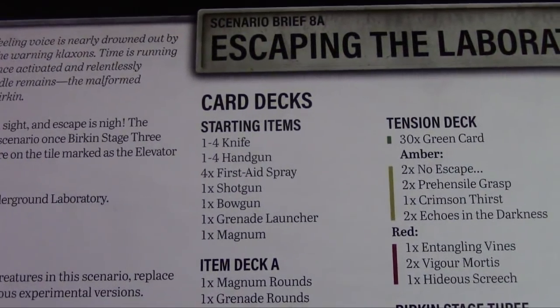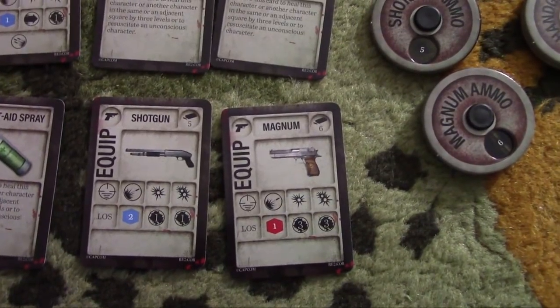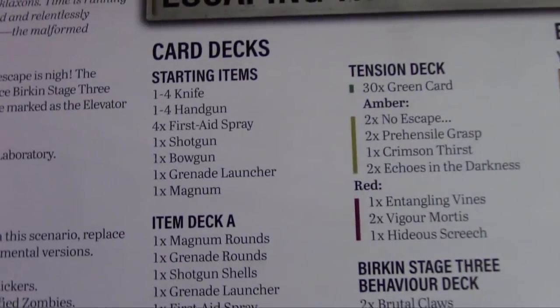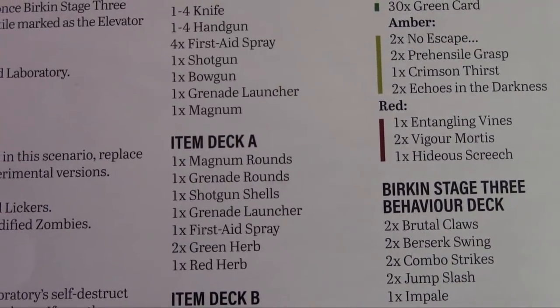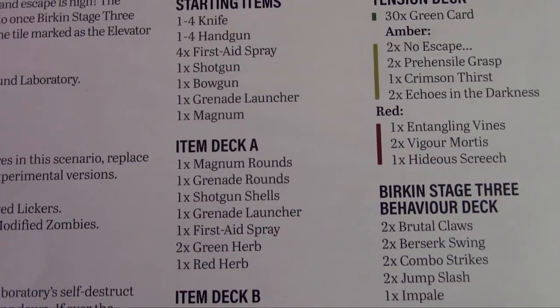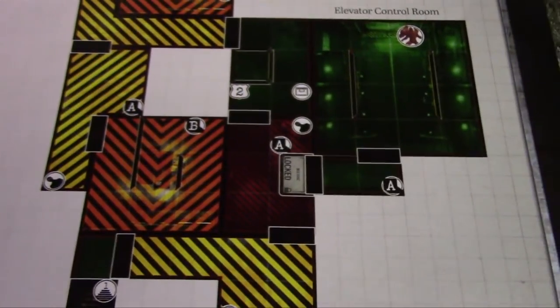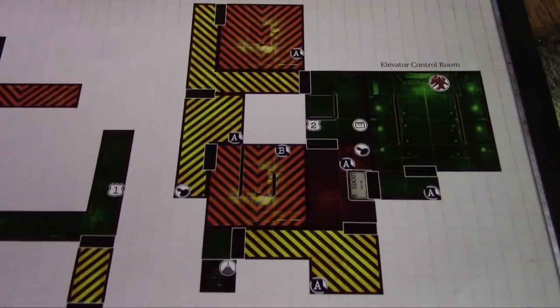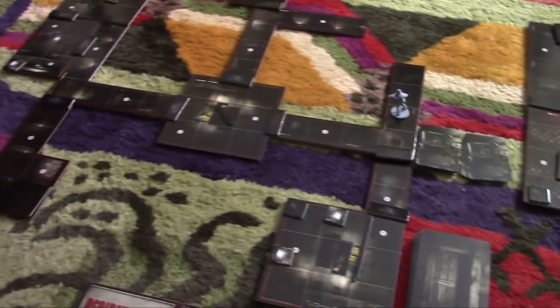Starting items? A ton. This is designed to be split among multiple players, but I'm not doing that. So I have 4 first aid sprays — don't worry, it's fine — and a shotgun. And I start the game with the magnum. I'm excited. I could also have access to the bow gun and the grenade launcher, but Leon cannot equip those. I can find grenade rounds and even another grenade launcher — if we're playing Claire and Kendo, we'd have a double grenade party, but not for me. Item B has the MO disc, which I'll need to unlock the one locked door in the scenario, which leads to Birkin. We also have the rare red tile. There are no monsters on the map at all — everything is encounters, except for William Birkin himself.